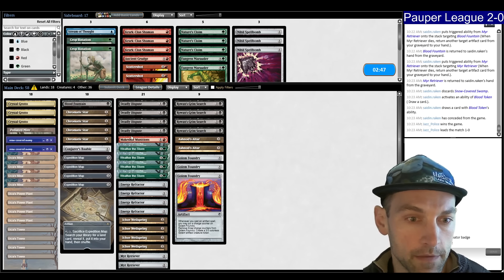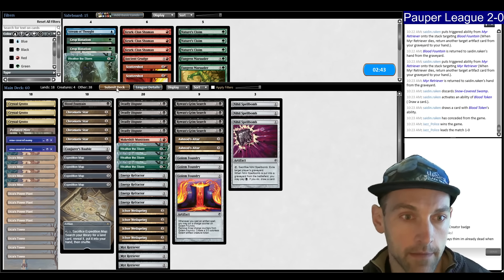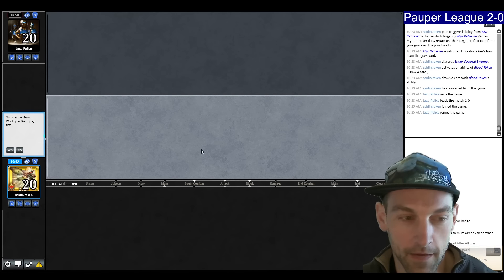We can afford to cut the crop rotations, and I think one Weather the Storm for the Niall Spellbombs — that's probably fine. I don't usually have any number of Relics.